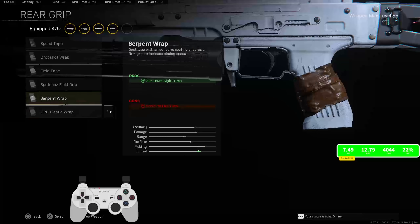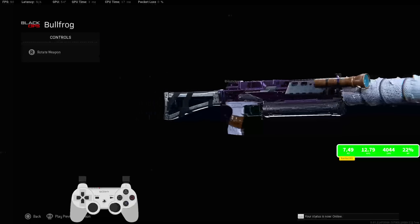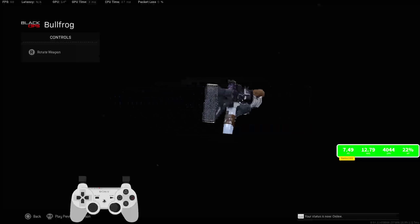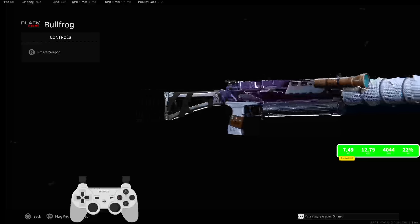The SERP Ramp does give you the ADS time back that you lose from the Rocket Agency. But that is the new meta Bullfrog class setup in Warzone Season Two, man. Hope you guys do end up enjoying today's gameplay. Hope you guys have a great day. I'll catch you guys next time. Peace. Bye.